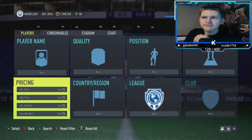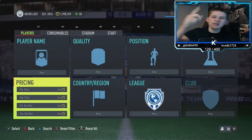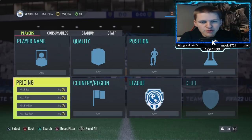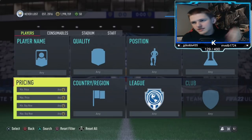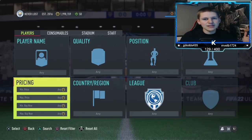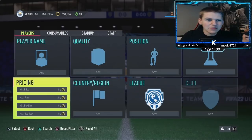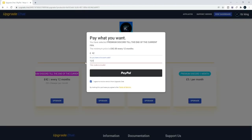Before we get into the first method, as it is Team of the Year, I'm currently giving you 15% off the premium discord. It's got daily investments, flips, sniping filters, mass bidding, everything you want to make coins. That is the place to be. And obviously it is Team of the Year so you probably do need some more coins. You want to use code 'Team of the Year' at checkout - it'll be on the screen now.